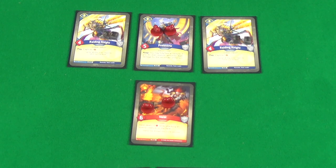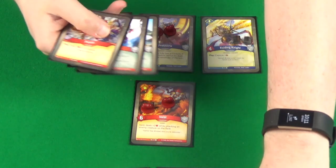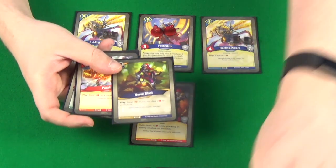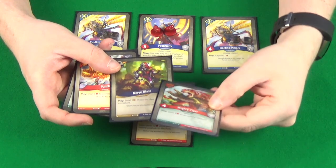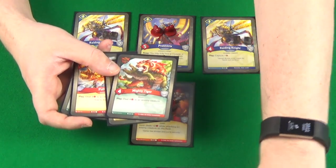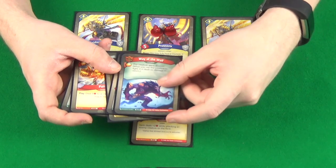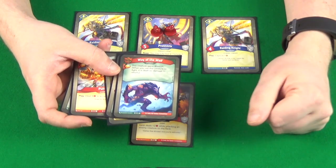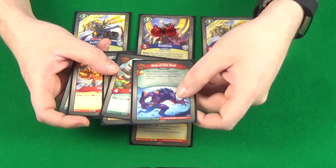We draw three more cards: Nerve Blast — steal one, very useful. Mighty Tiger — deal four damage to an enemy creature when played. And Way of the Wolf — this creature gains Skirmish, a very nice ability indeed.